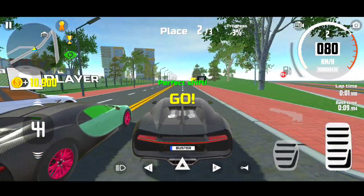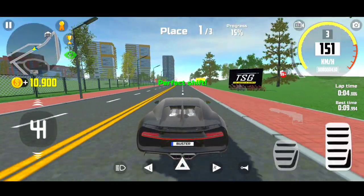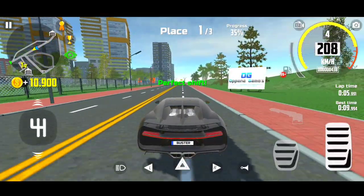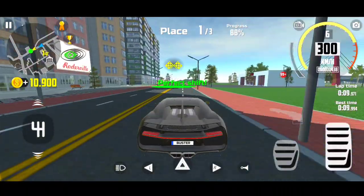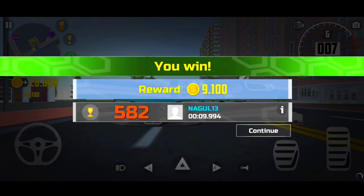In drag race missions we have to shift the gears only at perfect RPMs. When it is green color we have to shift the gears and you'll definitely win the race. Okay guys, we have won the race.